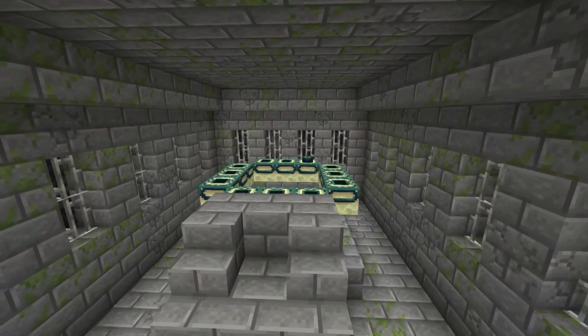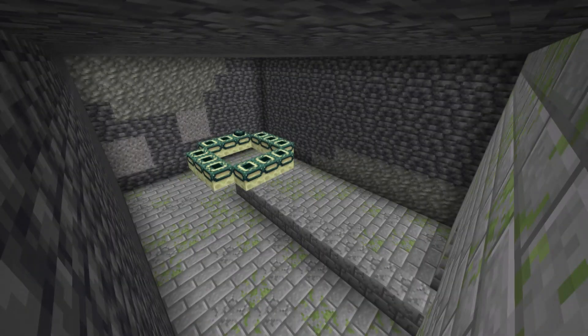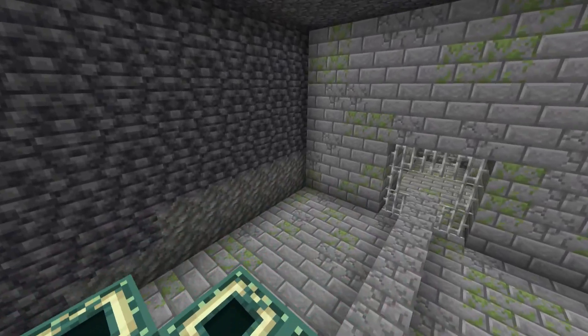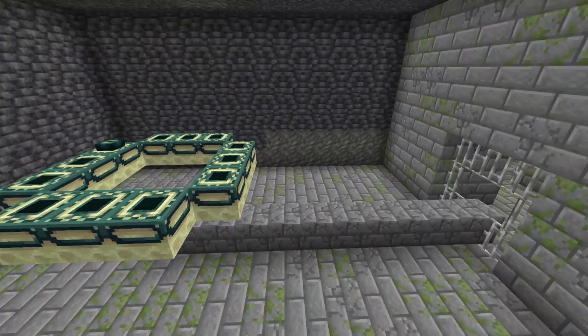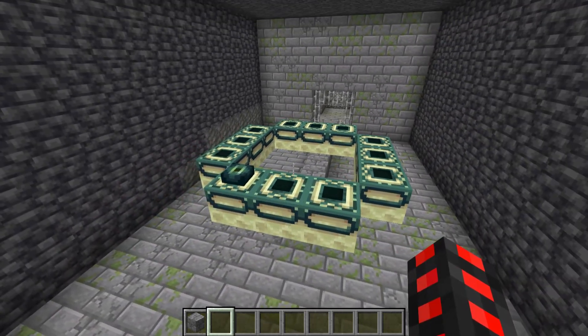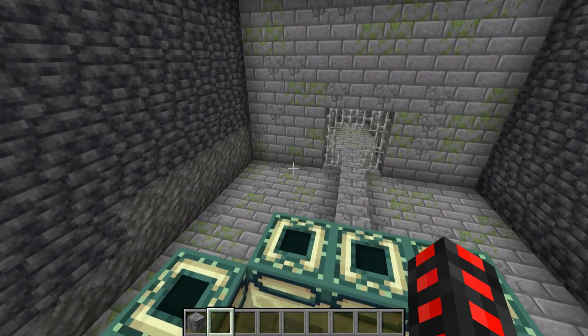Once you have all your blocks, go into the room and destroy basically the entire thing. Now we have an empty room, and what we want to do is excavate a 21 by 21 sized circle using the circle generator linked in the description. It's a very simple task, although it might take a while depending on your location.